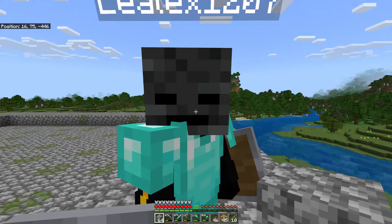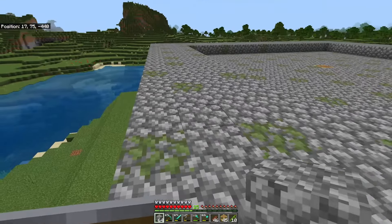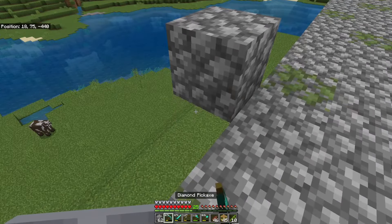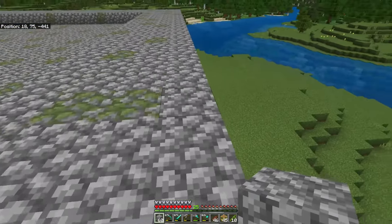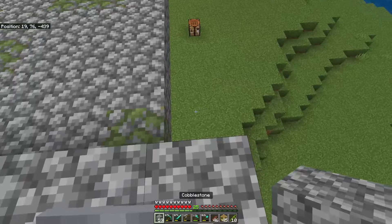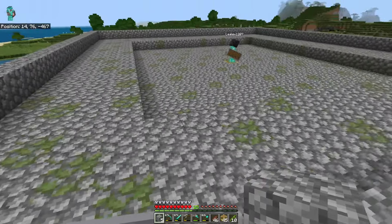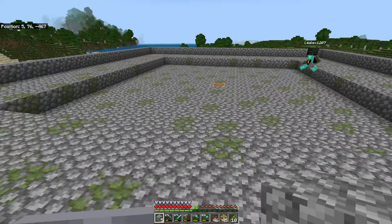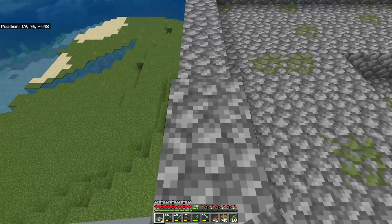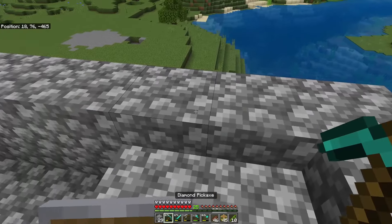Now we're going to add a one-block wall around all this. We want to put a temporary block down here and then one on top, and then we're going to surround this whole thing. Now we have to put slabs on top of these blocks in order for nothing to spawn on them.